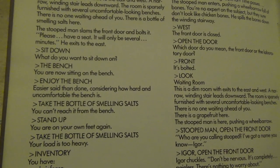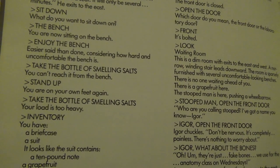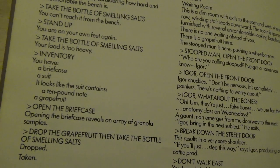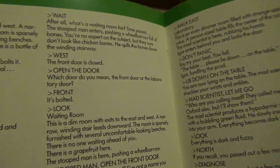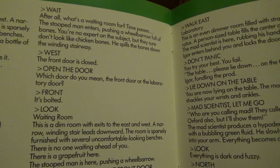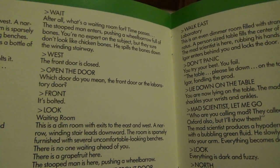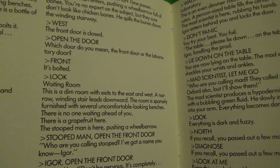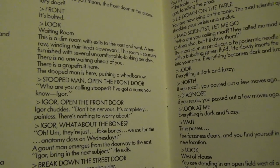'Enjoy the bench. Easier said than done considering how hard and uncomfortable the bench is. Take the bottle of smelling salts — you can't reach it from the bench. Stand up. You're on your own feet again. Take the bottle of smelling salts — your load is too heavy. Inventory: you have a briefcase, a suit — it looks like the suit contains a ten pound note and a grapefruit. Open the briefcase — opening the briefcase reveals an array of granola samples. Drop the grapefruit, then take the bottle of smelling salts. Dropped. Taken. Wait — after all, what's a waiting room for? Time passes. The stooped man enters, pushing a wheelbarrow full of bones. You're no expert on the subject, but they sure don't look like chicken bones. He spills the bones down a winding stairway. West — the front door is closed. Open the door — which door do you mean, the front door or the laboratory door? Front — it's bolted. Look — waiting room. The room is sparsely furnished with several uncomfortable looking benches. There is a grapefruit here. The stooped man is here, pushing a wheelbarrow. Open the front door — who are you calling stooped? I've got a name, you know. Igor. Igor, open the front door. Igor chuckles — don't be nervous, it's completely painless, there's nothing to worry about.'